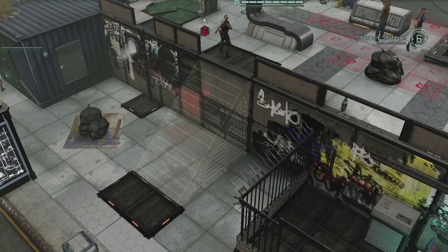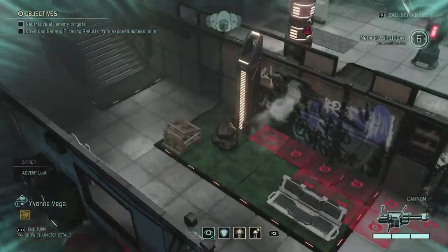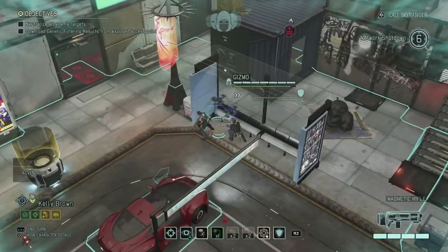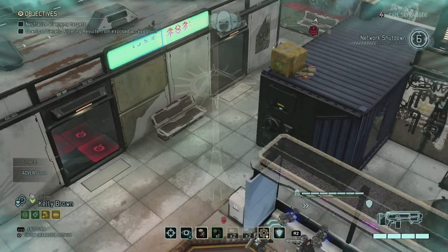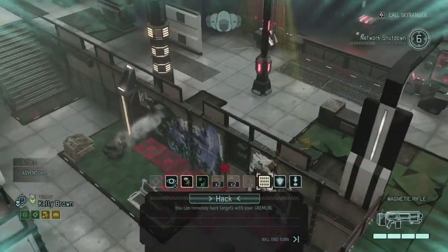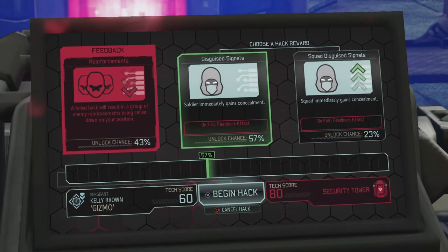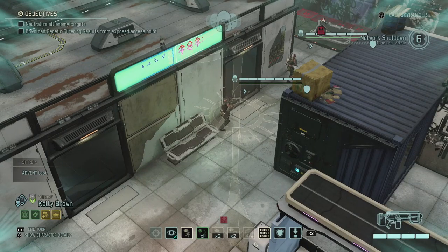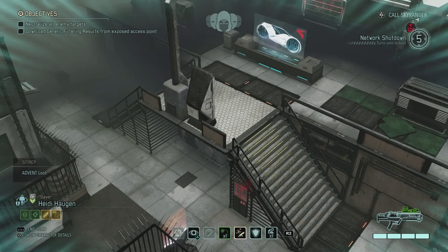The timer does go down so we need to definitely hurry up. I think we should focus on getting our specialists to the workstation as fast as possible. I think once we go around the corner here we might be able to get a specialist into position to actually hack that tower up there. So Kelly moves up and she gets the ability, so let's check out that tower. We have an option where the soldier immediately gains concealment, or the squad immediately gains concealment. That's an interesting effect, so once we lose concealment we might actually get it back if we manage to hack that. Alrighty, let's move forward. For now we're able to move up pretty quietly.